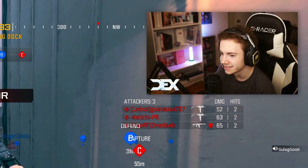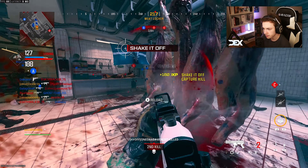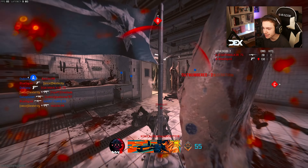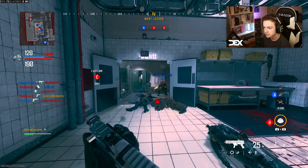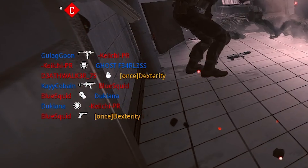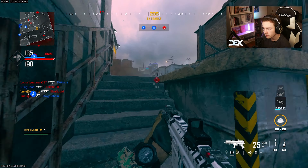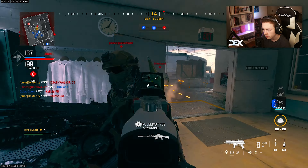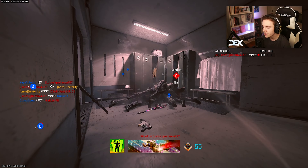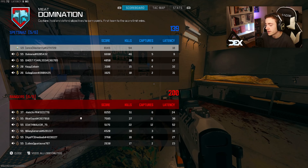Damn, that was a nade — not dying to that again. I love that the meat isn't wallbangable; I feel like it should be but it's not. What did he kill me with? A grenade launcher underneath the MCZ? That's love — 54 kills, even better. But it's on Meat, so what did you expect?